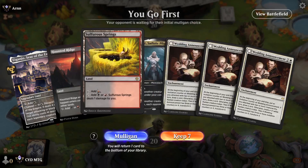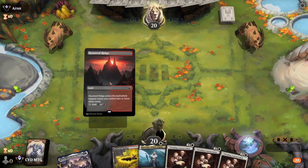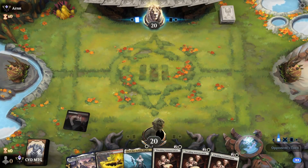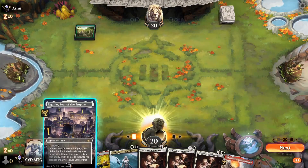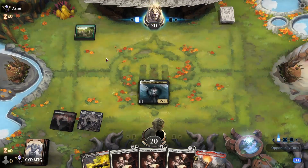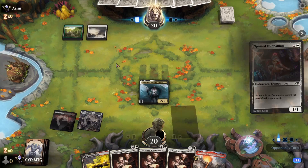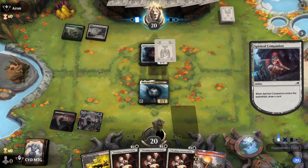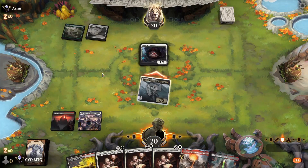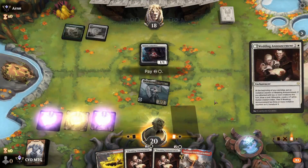Next game — Lsl Core, triple Wedding Announcement — yeah, that's definitely a keep. Let's get our Lsl Core down. Are we going against Mono Green or Enchantments? Probably Enchantments — yep, there's a dog. Let's attack, and Wedding Announcement number one.